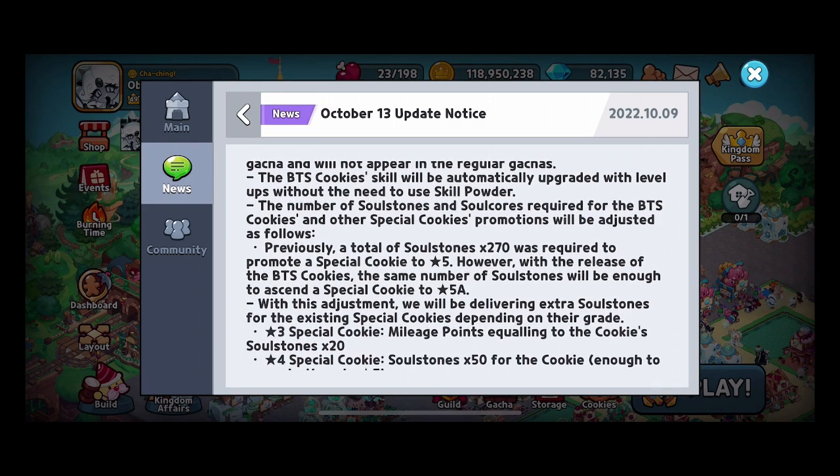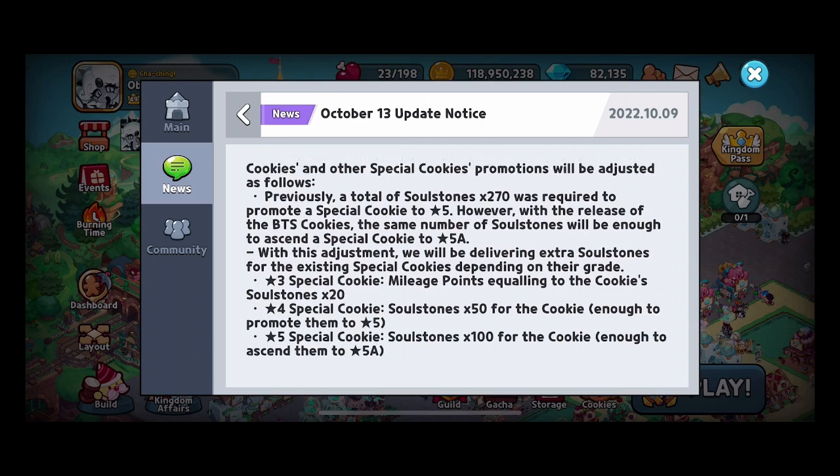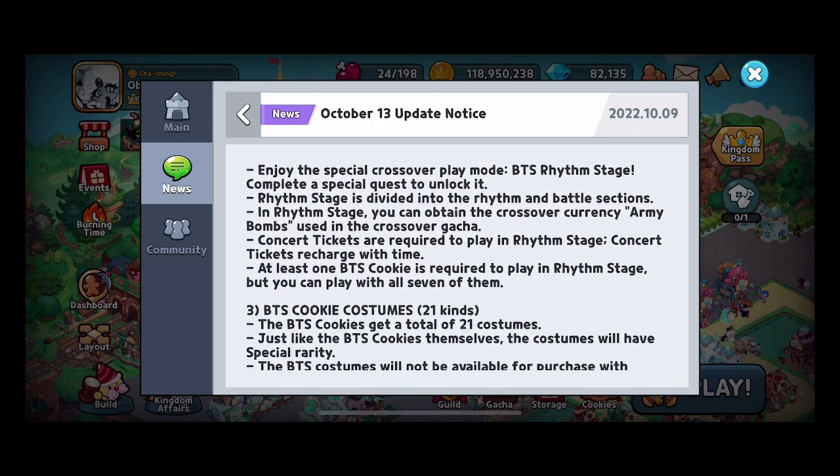A total of 270 soul stones was previously required to promote a special cookie to five star. However, with the release of BTS cookies, the number of soul stones will be enough to ascend a special cookie to 5A. So if you were able to get five star last time with Sonic and Tails, you should be able to equally get a BTS cookie to 10 star. They will be delivering extra soul stones for existing special cookies depending on their grade, so if you have them at 3 star or above, you'll get mileage points equal to a certain amount of soul stones.